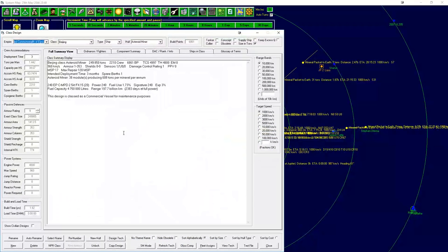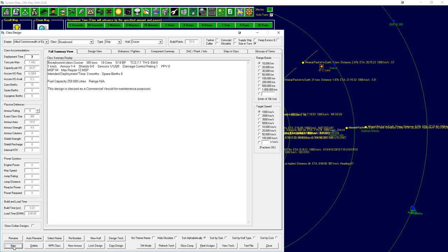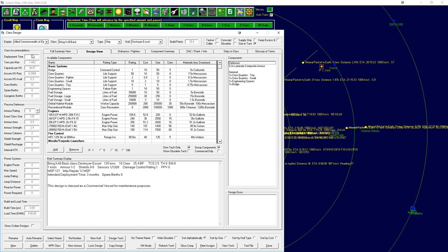We're going to open up the ship design screen and start work on the PD ship first, since I think that's going to be the easiest. We're aiming for 9,000 tons. First things first, we'll hit New. We're going to name this class of PD ships after S Club 7 songs - this is the Bring It All Back class. Since the escort is designed to protect our ships, they are Destroyer Escort.